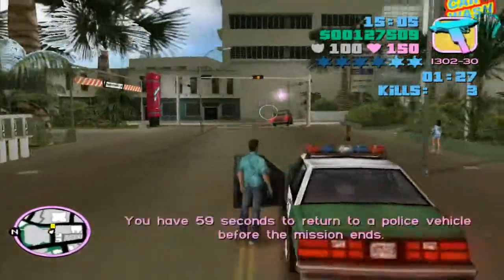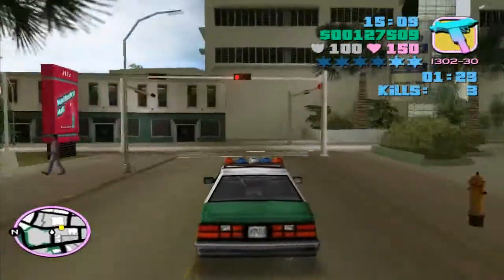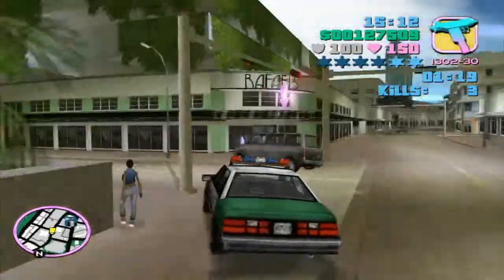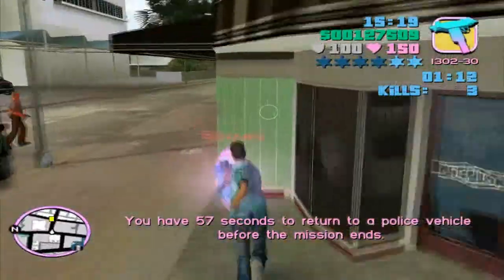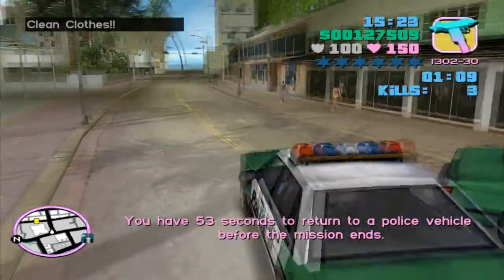The easiest way of taking dudes down, if you don't have the minigun or a similar weapon, is by just strafing them with a drive-by. But the other strategy you can employ in this area is to pick up the soiree outfit, which will take out a two-star wanted level.